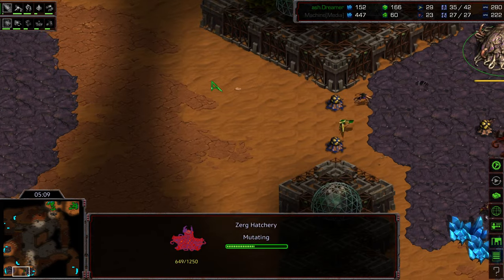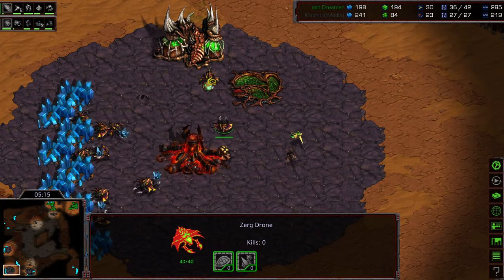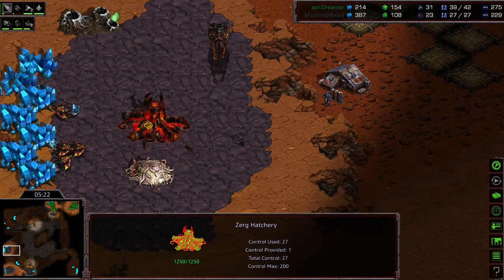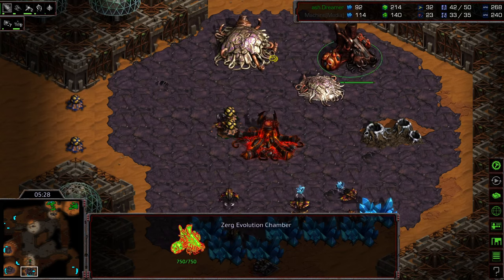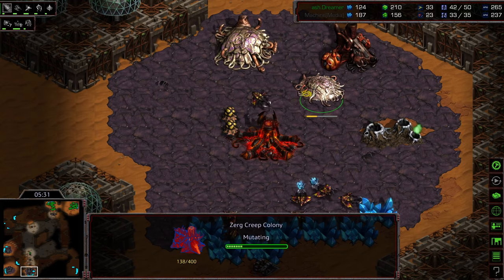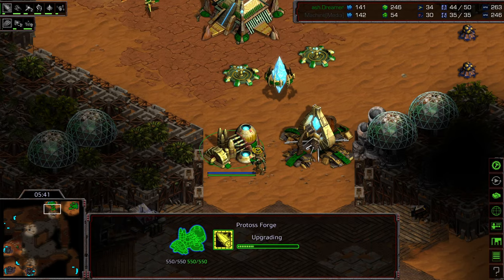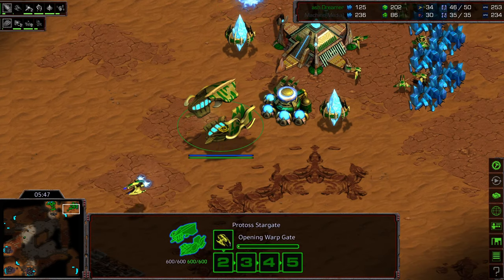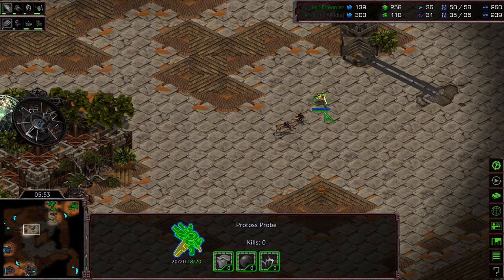A little bit of a sim city here from Machine. He's got that hatchery out front as well as that evolution chamber, which suggests he's going to play a little more passively. He's going a bit gas-light. At the 9 o'clock base he's going straight to five hatcheries — I think he's expecting some sort of Corsair-type play, because that's typically the response. Diving into this... I haven't seen game one or two of this series, but I think he is also expecting more of the air play. Weapons 1 is being upgraded.